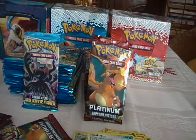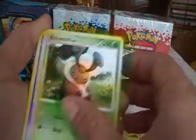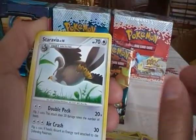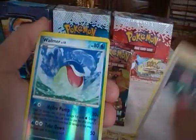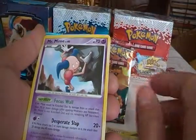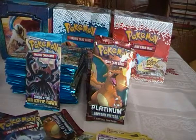Ninth pack. We have Aipom, Geodude, Kricketot, Croagunk, Whismur, Staravia, Manectric, Night Teleporter, Wailmer which is an uncommon, and the rare is a Mr. Mime. Not pulling anything too great till now.